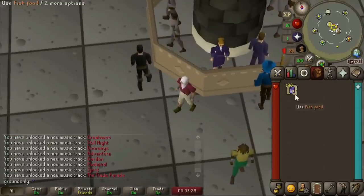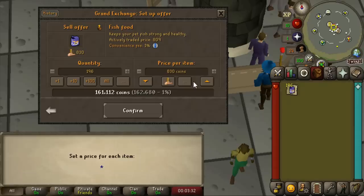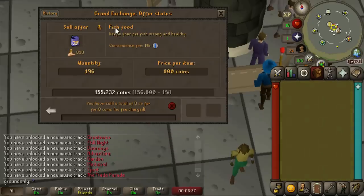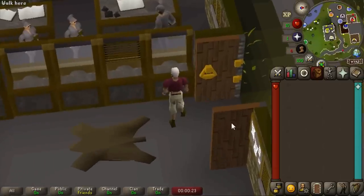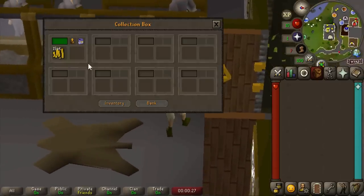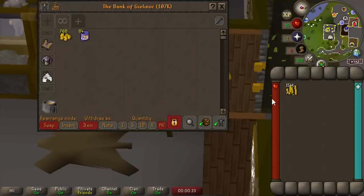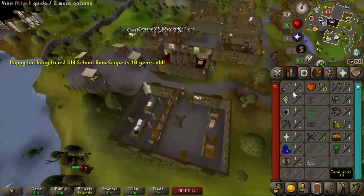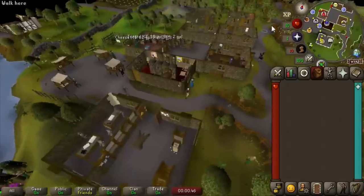I went ahead and gathered about 200 fish food, threw it in the grand exchange for 800 gold each. I logged in the next day and saw a message — all of the fish food sold for 800 gold each. That's 150,000 GP from picking up fish food. If you're a regular free-to-play player that is almost enough gold for a full setup — rune scimitar, some rune armor.